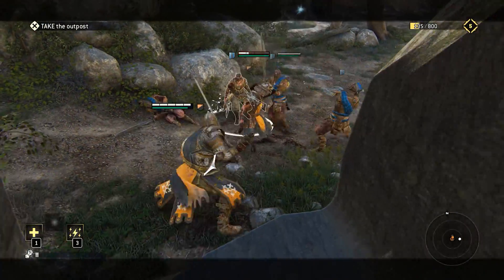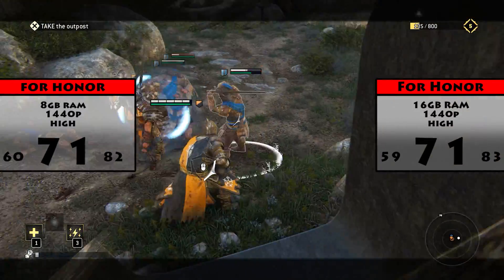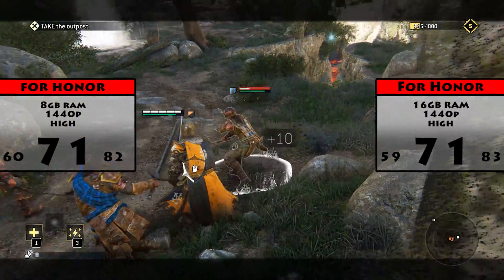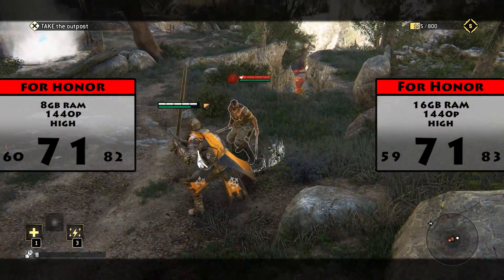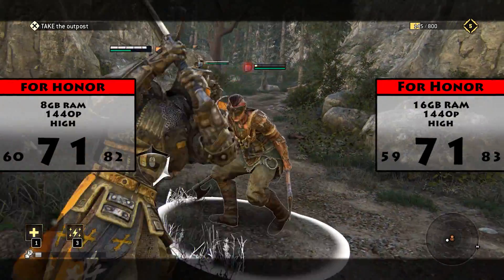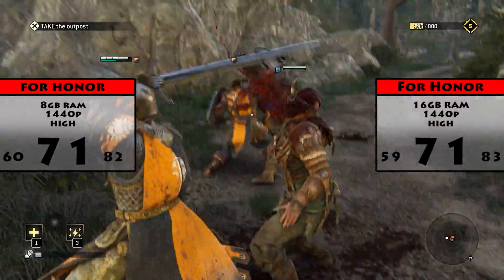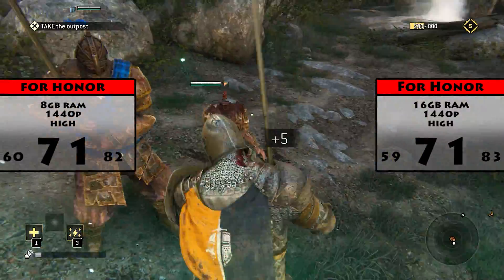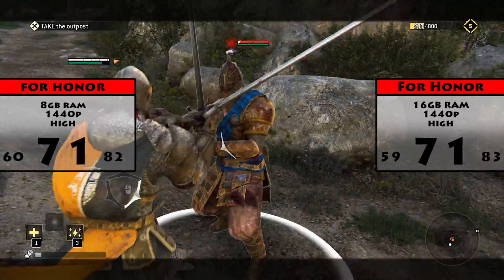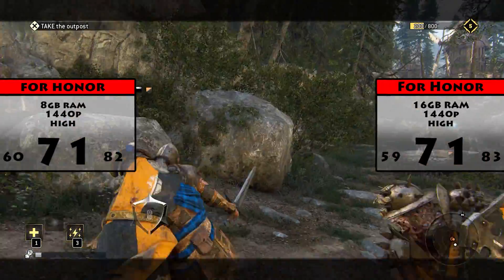The first game I picked was For Honor, because it's definitely the new IT game of February and I'm personally having a lot of fun playing it. On the Steam store page, they list 4GB of RAM as minimum and 8GB as recommended. Here you can see that with both 8GB and 16GB, I had the exact same FPS average of 71. The difference in the min and max isn't even notable — it's pretty much the exact same.